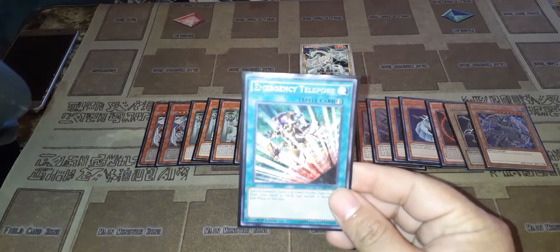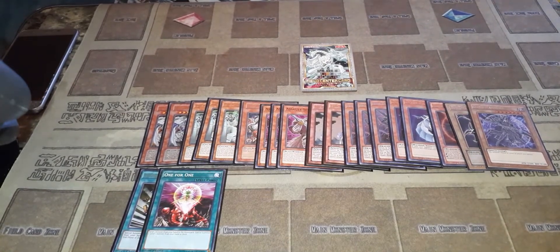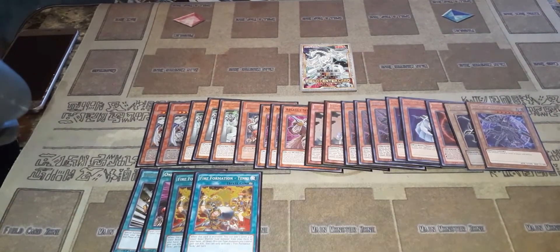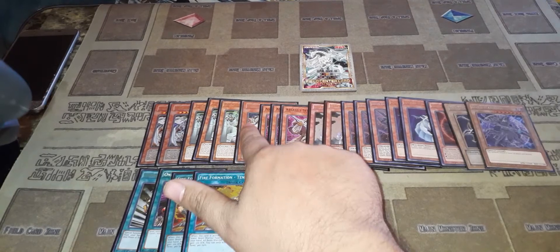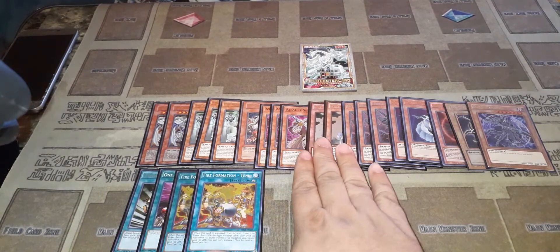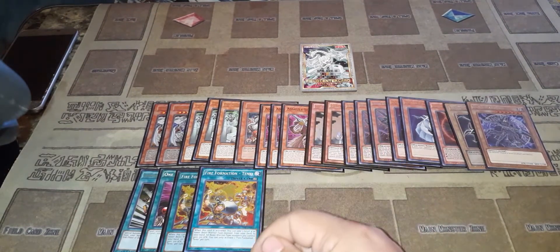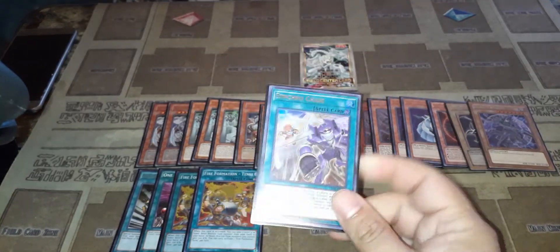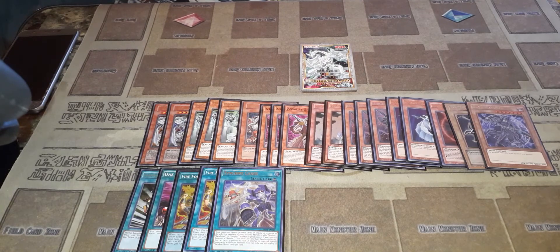Spell-wise: one Emergency Teleport to go into Side Reflector, one One-for-One to summon Side Reflector, Fire Formation Tenki to search Assault Sentinel since he's a beast-warrior — that loops into the combo. Even if you don't want that route, you summon Summoner's Monk, pitch a spell to get Assault Sentinel straight to the field. One Single Chase — it's a three-card combo to summon Dragoon in one turn plus Stardust Dragon into Assault Mode.